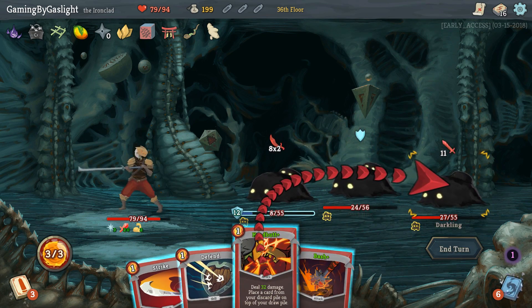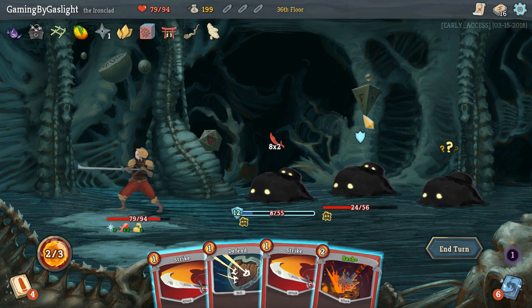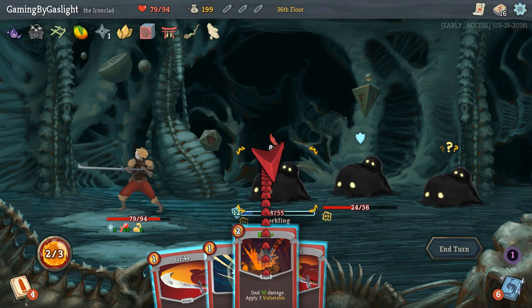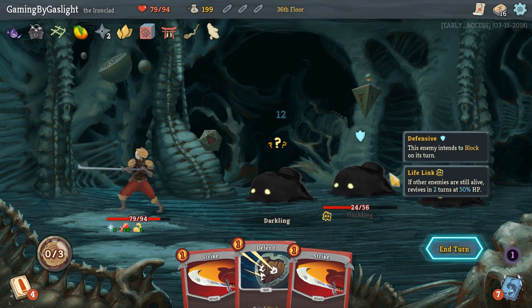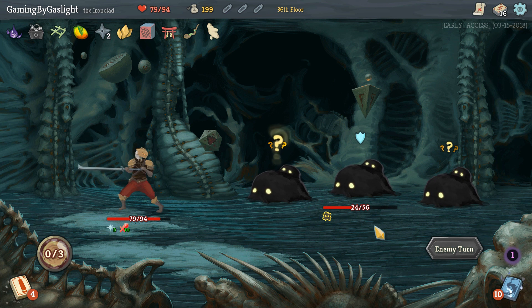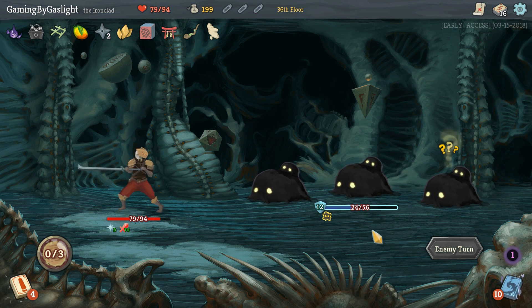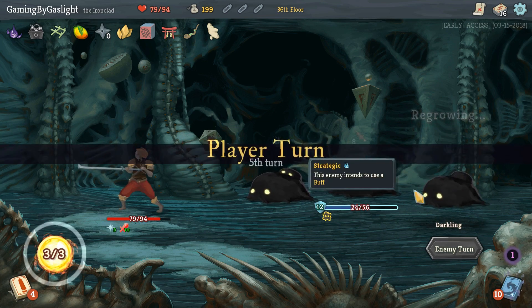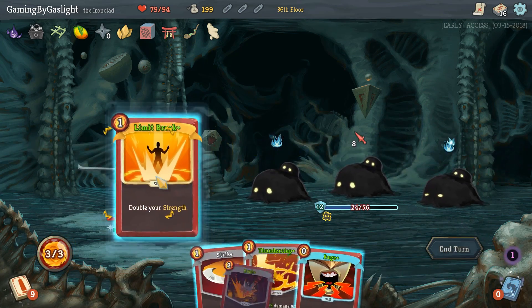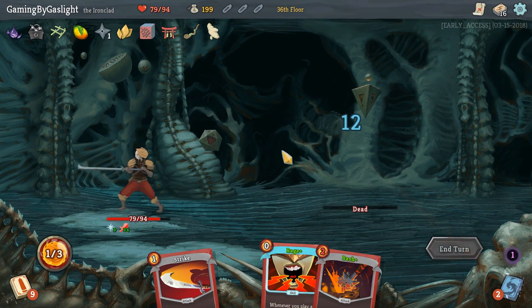I can kill — yeah, sure. We'll bring Limit Break back. Why not? And I could straight up kill this guy this turn as well. Then next turn we kill this guy. You see? Now we're thinking with the old brains here. And brains are generally good. There we go, beautiful.